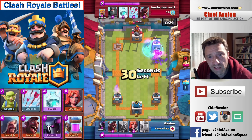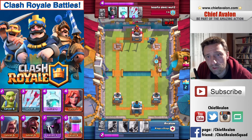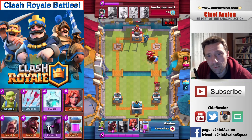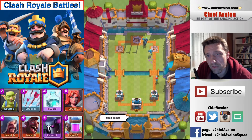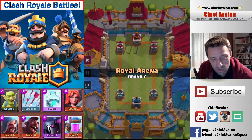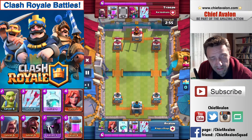I place a wizard and Pekka to do damage to his tower. He places a prince, which I counter, so the prince can't do much damage and his tower is already down. I place another wizard behind the Pekka, but he counters with barbarians and the hog rider — yet he ignores the Pekka completely again, and that's why his tower goes down. Another 3-0 win.